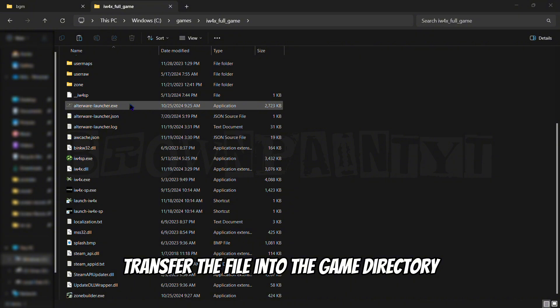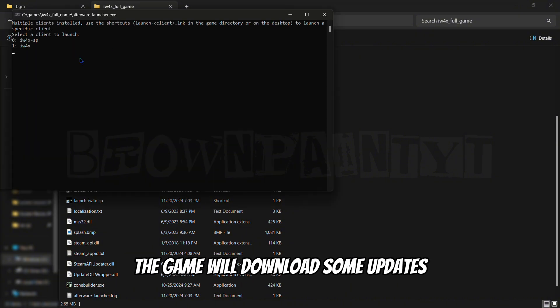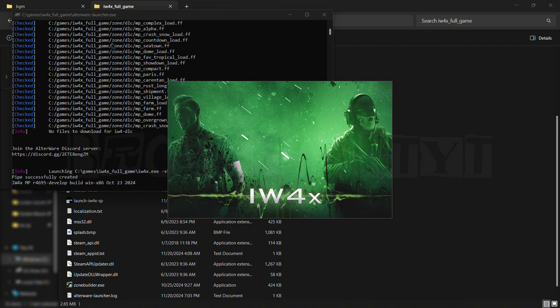Transfer the file into the game directory and run it as administrator. The game will then download some updates.